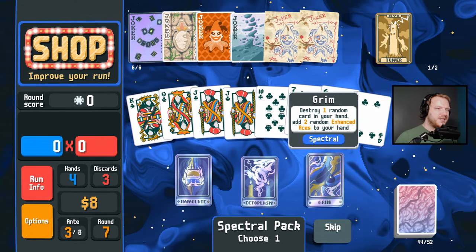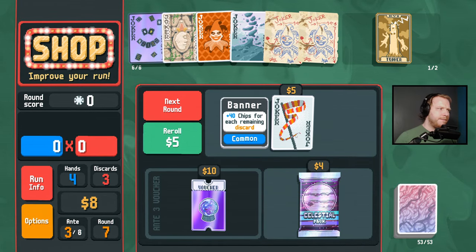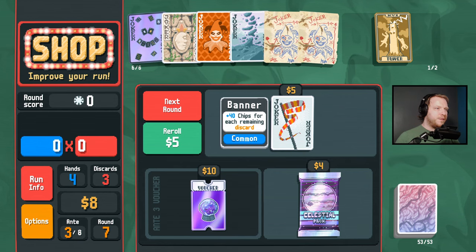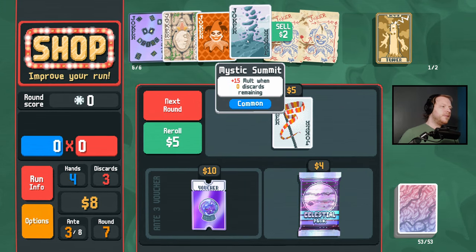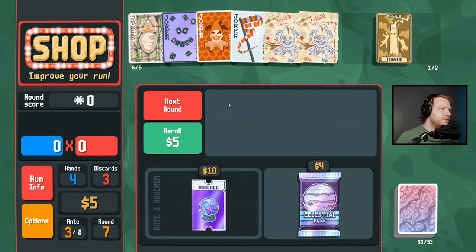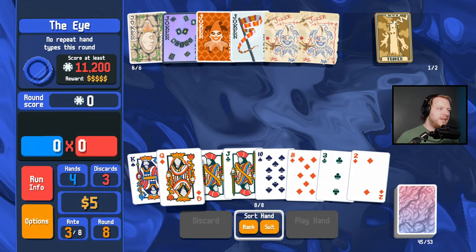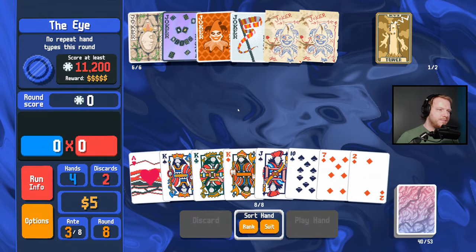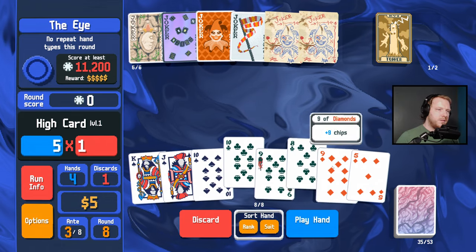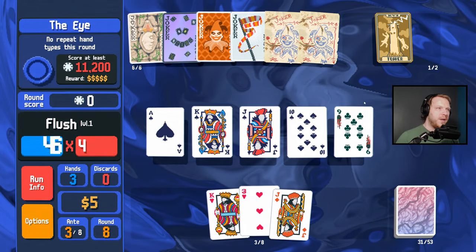I should have done Grim first, but we got an ace of clubs back from that. Do we ever drop Mystic Summit for Banner to increase our chips? I think we do. We make sure that's not on the left. No repeat hand types this round — if all goes well I will only need to play one flush. We're not going to get any value out of Banner but that's fine — here's a spade flush with all of the Brainstorm.